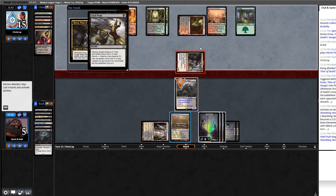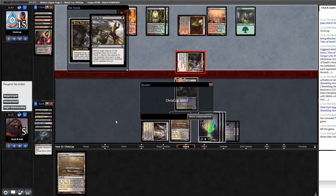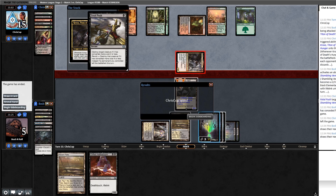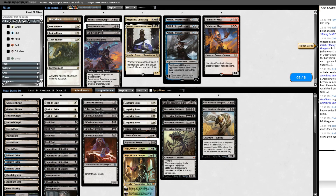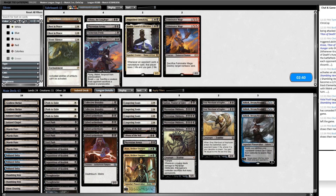Fatal Push — sure. That game became kind of reasonable, like a topdeck war, but it happened on turn six and seven. If my stuff was functional on turn three I think I would have been pretty far ahead, but it is what it is. I kept the hand with two white cards and four swamps in it.